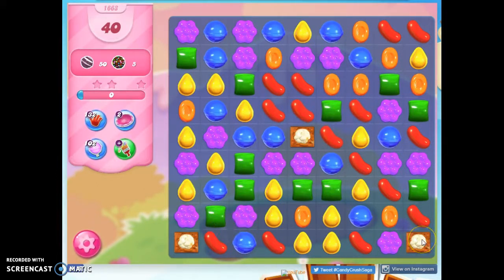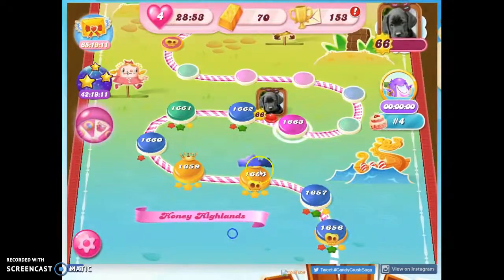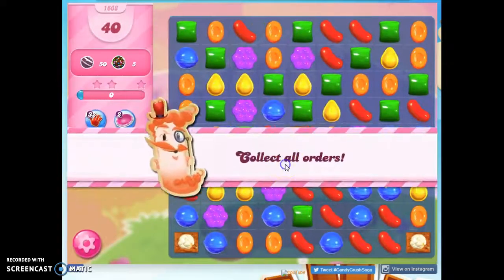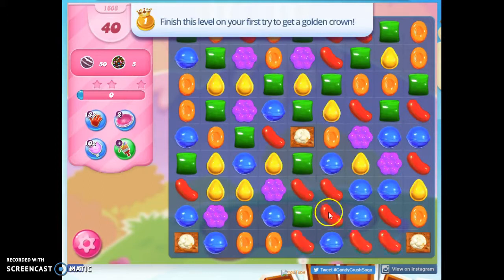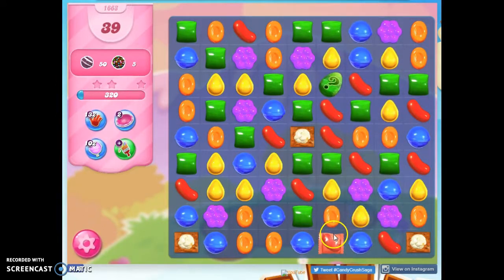I've got 2 more popcorn. I want the stripes where they can at least do some damage against this popcorn to start out with. I know that I can exit and re-enter over and over and I don't lose any lives, and if I do bring in boosters, I don't lose the boosters. So I'm going to choose something different. Here, I can make a wrapped candy, and if I could pair it with a stripe, it could hit all 3 of those. I like this setup better, so I'm going to start with this.